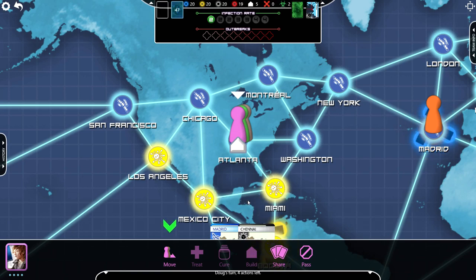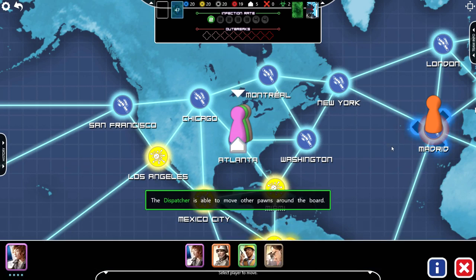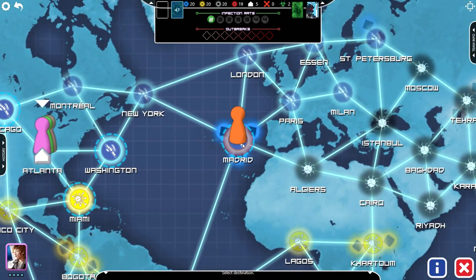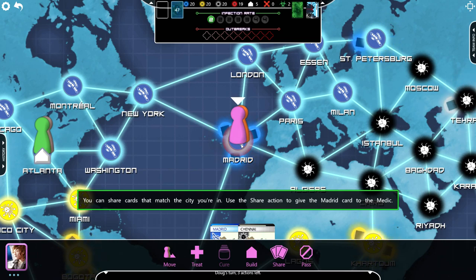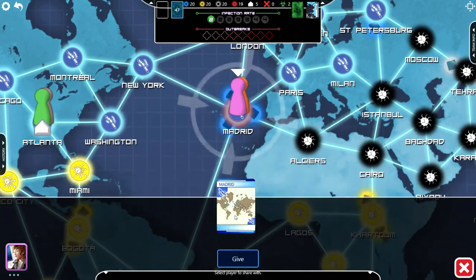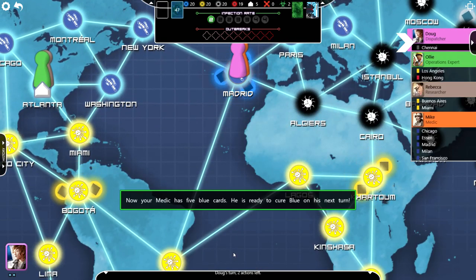Move the dispatcher to Madrid. The dispatcher is able to move other pawns around the board. You can move any pawn to any city containing another pawn. Move the dispatcher directly to Madrid since the medic is already there. You can share cards that match the city you're in. Use the share action to give the Madrid card to the medic. Now your medic has five blue cards — he's ready to cure the blue on his next turn. Why does having five blue cards cure a disease? Did they explain that? Did I forget already?